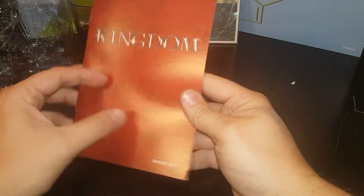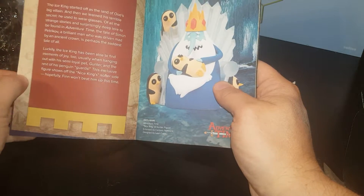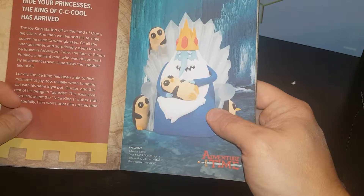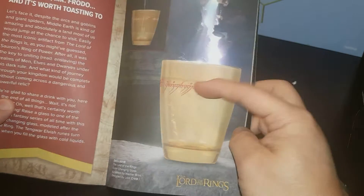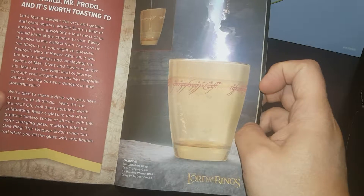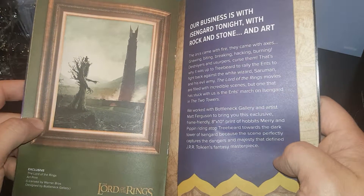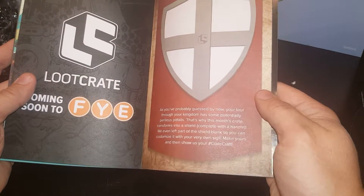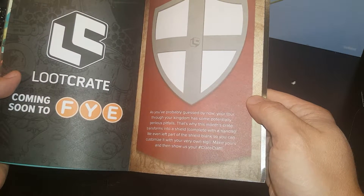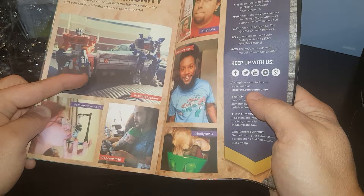Got this right here. Kingdom — your kingdom stretches out before you. Star Trek Mission Crit. Hide your princesses — the king of cool has arrived. And you can transform the box into a shield, complete with a handle. So you can have a Loot Crate shield. That is pretty funny.